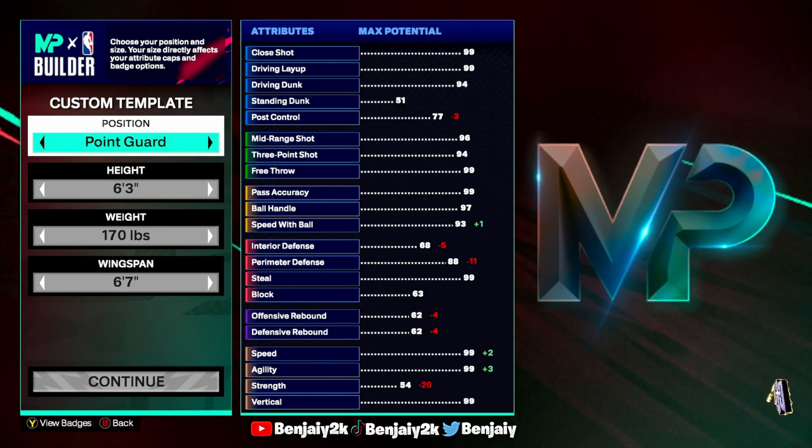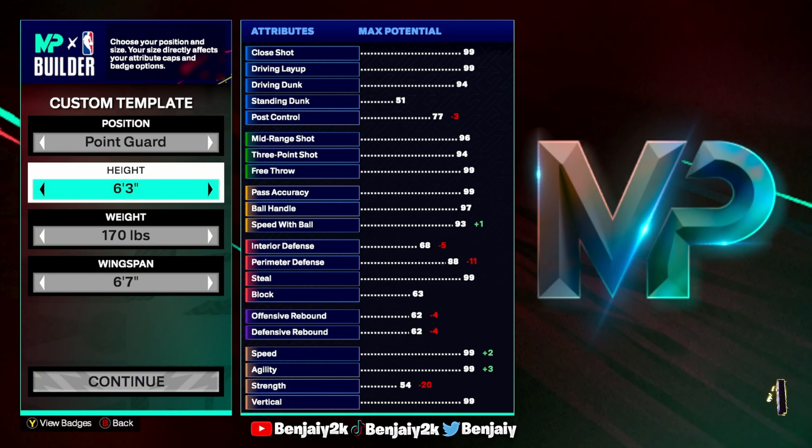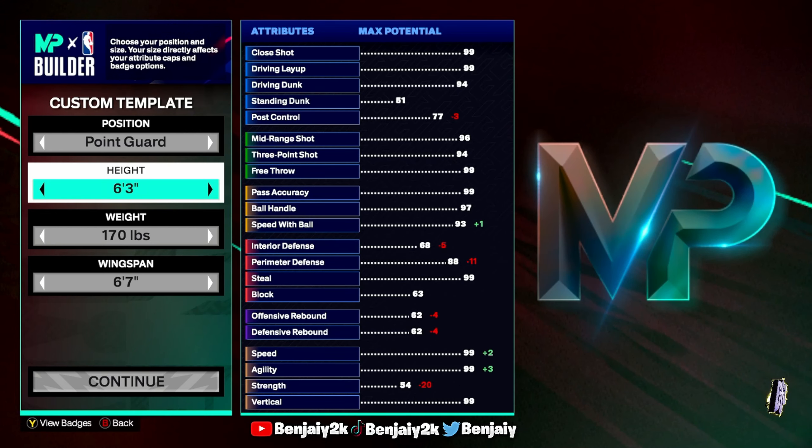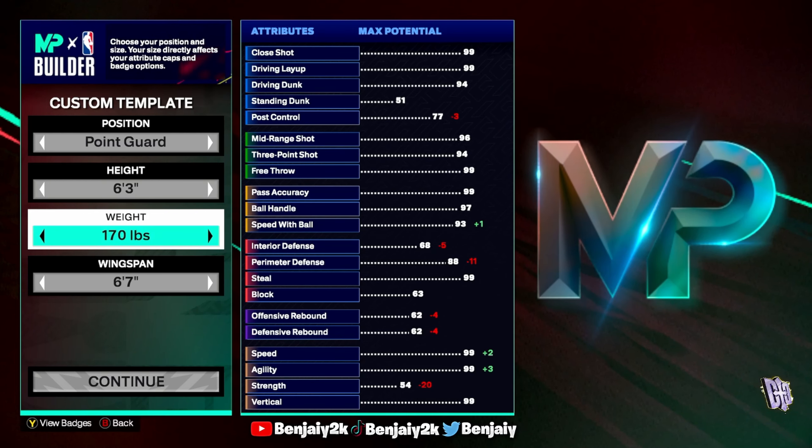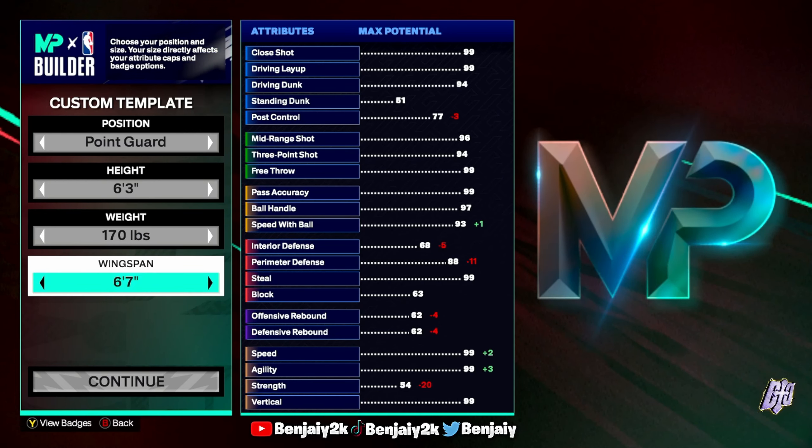All right, so position — obviously you want to go point guard. Height: 6'3". Not 6'2", not 6'1", not 6-foot, not 6'6", not 6'7" — 6'3". Weight: 170, which is the lowest possible. Wingspan: 6'7".